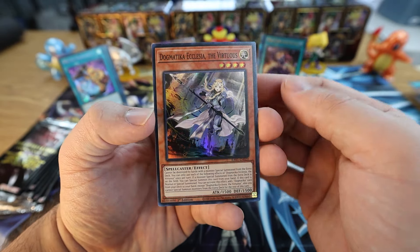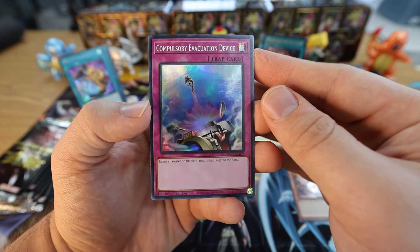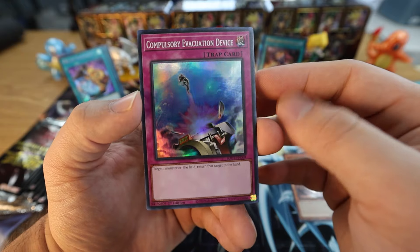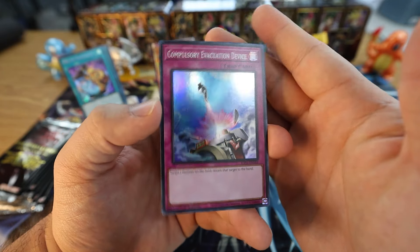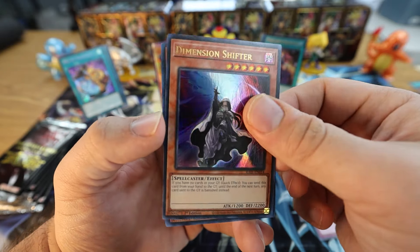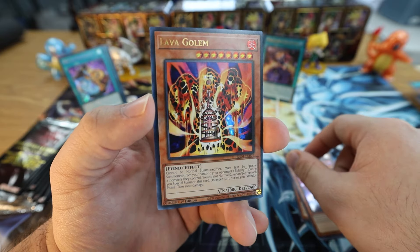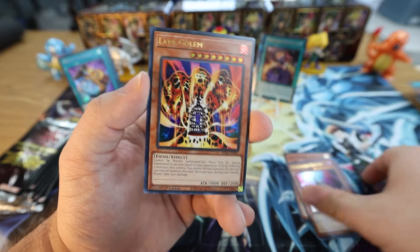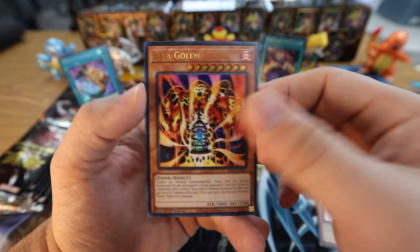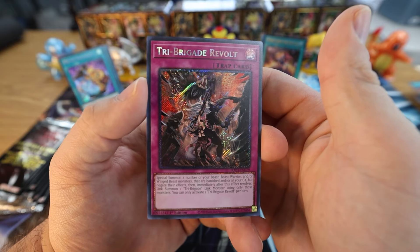First up we have Dogmatika Ecclesia the Virtuous Super Rare. Compulsory Evacuation Device — first time we've seen this today. I've been loving the Secret Rare version from this set too — it's not that expensive, you can get them on TCGPlayer for like 70 cents to a dollar. Pick up some Secret copies for your modern advanced deck and then one for Goat or Edison format. Ultra Rare D-Shifter — I wouldn't recommend stocking up though, because this card would be on the next ban list alongside Prosperity if I had to guess. We got Lava Golem — or at least limited to one. And we got the special Secret Rare Tri-Brigade Revolt — very nice.